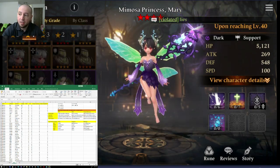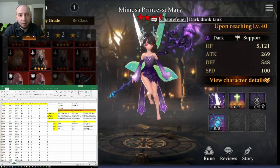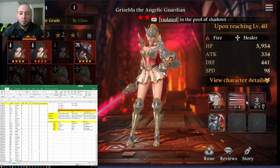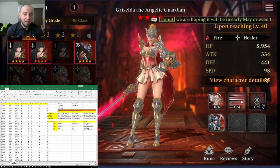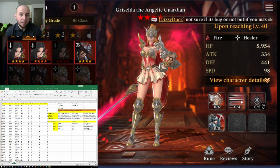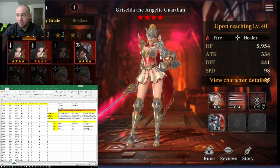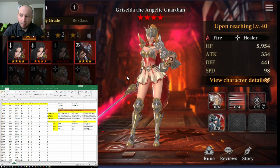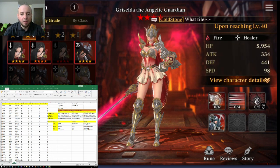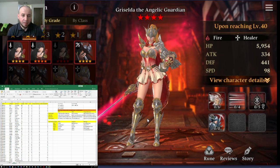For PvE, the top healer is Fire Grisilda. She buffs AoE defense to the whole team — at least level 3, potentially level 5 — and if you run her with Fire Usher in F7 or wherever you are, it's pretty much constant defense buff. Her heal is based off her defense, so the tankier the better. Her ultimate grants immunity to all allies, and every skill she uses takes one debuff off the tank class. She's a great monster, definitely worth the investment.